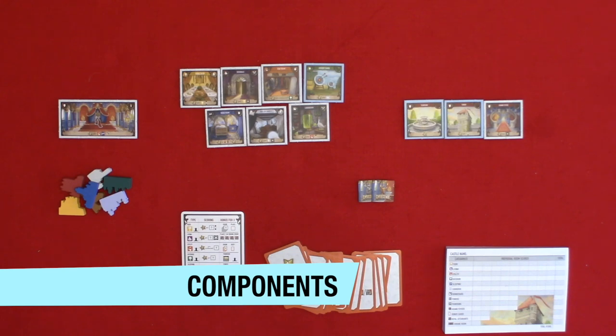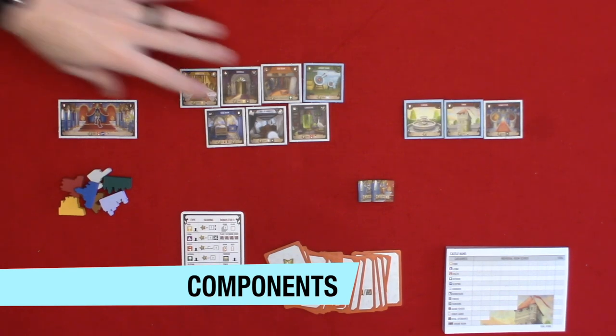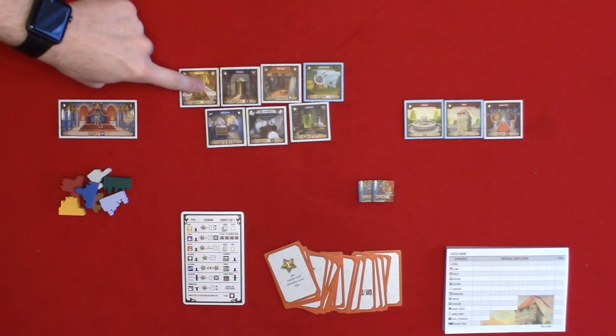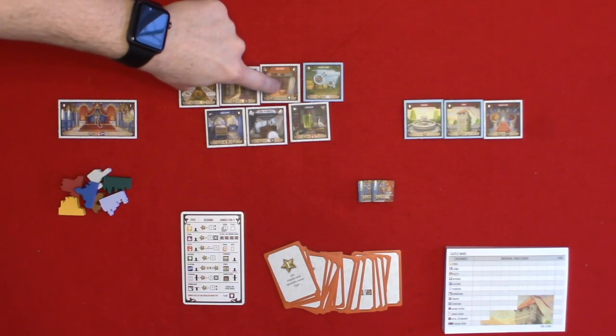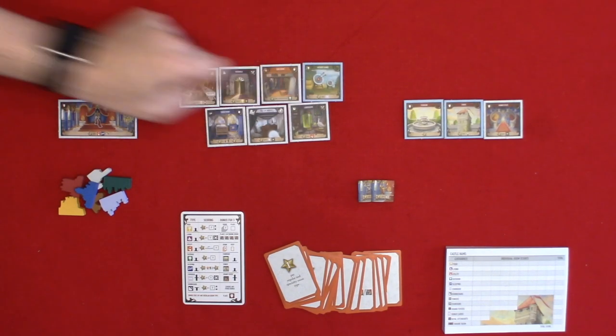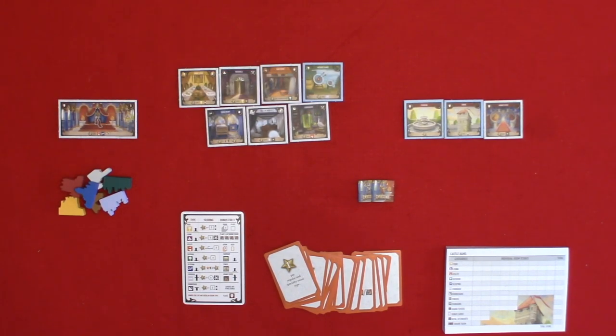Now let's take a look at the components. You have regular room tiles. You have 21 of each: food, living, utility, outdoor, sleeping, corridor, and downstairs rooms. You have specialty room tiles which are fountains, grand foyers, and towers.